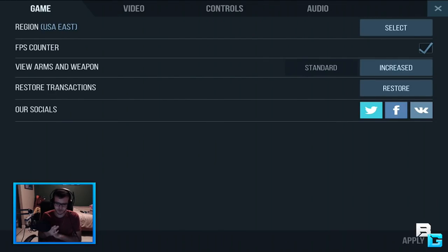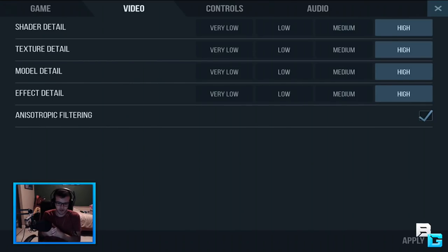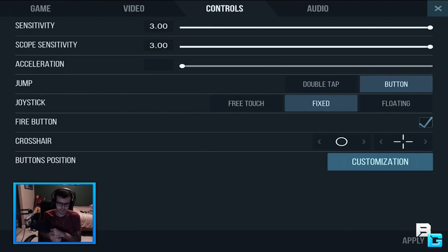In the settings, you can change your region, your FPS, and your view of arms and weapons — either close to the chest or a bit forward. I put everything on high. There's also filtering controls. I turn off field acceleration and the sensitivity right now is set to three.